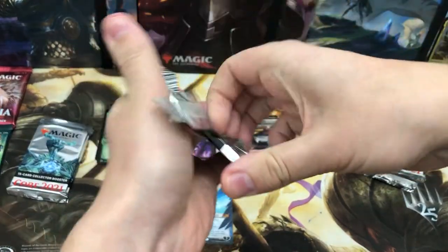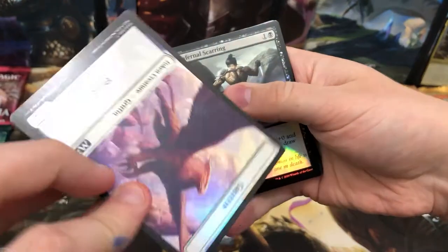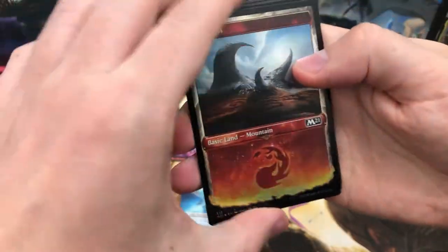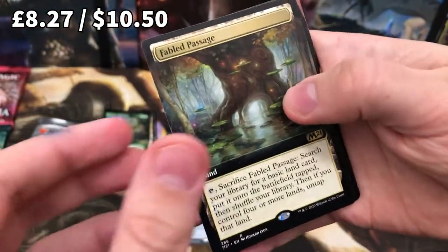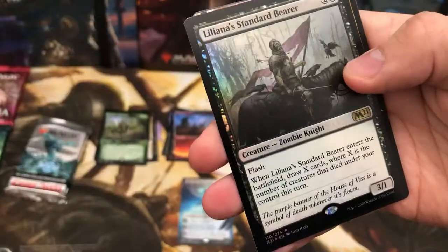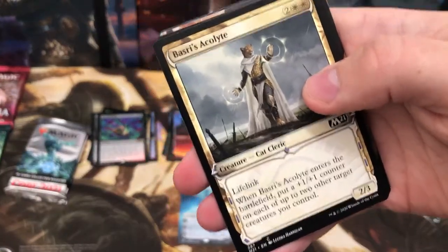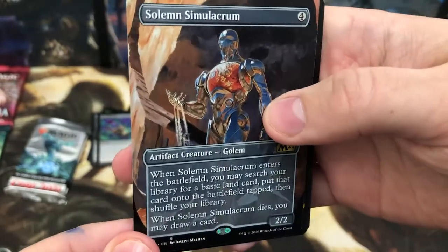Garruk, you can go in with all these rares. I still can't believe Ugin. Okay, on to pack number four. Let's try and keep count — 12 packs in this box, shouldn't be too hard. Foil bird, okay cool. And we're starting to get all of these things out. Here we go — the gift that keeps on giving, full art Fable Passage. I do like that. And a normal rare Necromentia to go with the full art Necromentia. We've got foil Liliana's Standard Bearer.